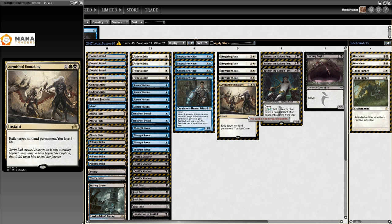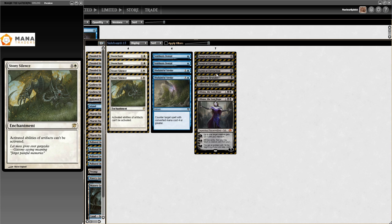Also one really cool thing: Anguished Unmaking - exile target nonland permanent, you lose three life, instant speed. Almost a Vindicate in Modern, and really cool if you want to pay life anyway. I love the design on this card too, it's very fun to play. Sideboard stuff is super obvious - not going to spend time on that.